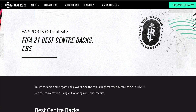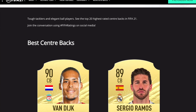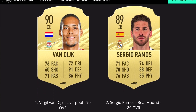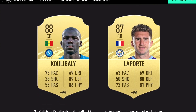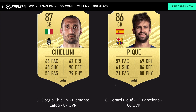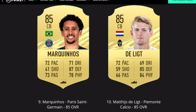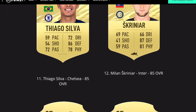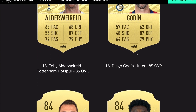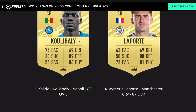Here are the best center backs in FIFA 21 — you can use this to plan some career mode signings. Van Dijk and Ramos are number one and two, Koulibaly and Laporte three and four, Chiellini and Pique five and six, Hummels and Varane seven and eight, De Ligt, Thiago Silva, Skriniar, Lenglet, Bonucci, Alderweireld, Godin, De Vrij, Alaba, Felipe, and Fernandinho round out the best center backs in the game.